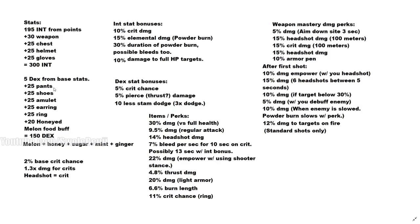For DEX: 5 base plus 25 from pants, shoes, amulet, earring, and ring — that's only 130 DEX. Here's the secret: eat Honeyed Melon for 20 more DEX, bringing you to exactly 150 DEX. At 150 DEX you unlock crit chance, 5% pierce damage — which is thrust damage — and spending 10% less stamina to dodge, letting you dodge three times instead of twice. You'll have a 2% base crit chance with the musket, dealing 1.3x damage on crits, and headshots are always crits.